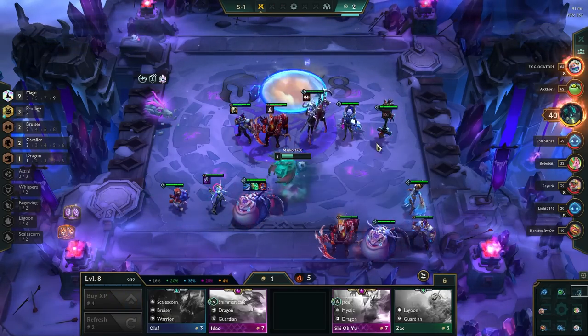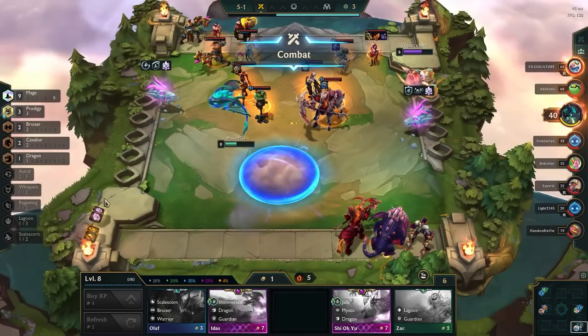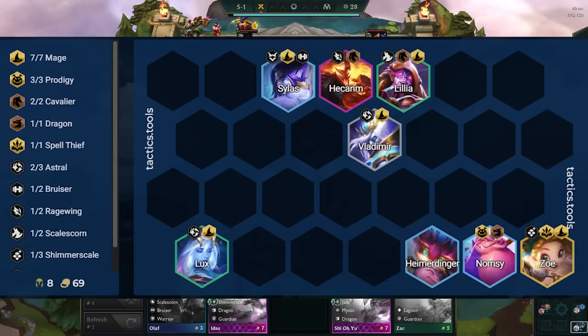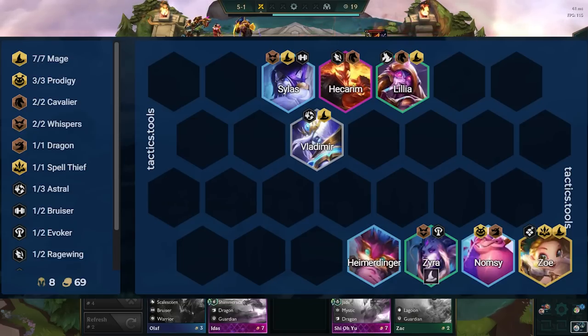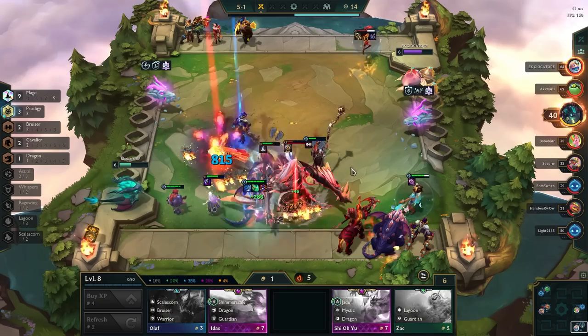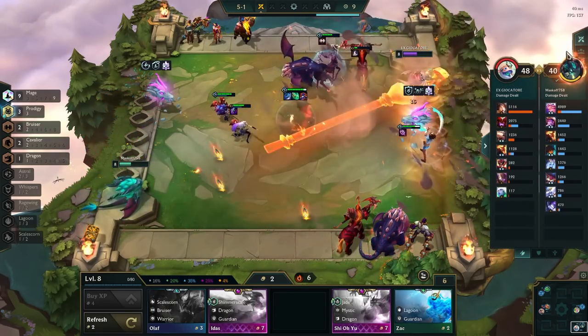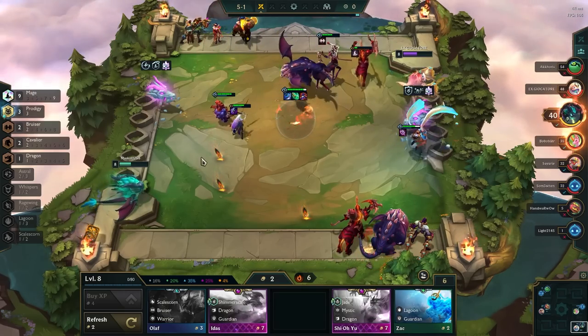When you hit level 8, you have a couple of different options. The 8th unit you play depends a lot on what your augments are and what the level 7 board was. If you ran 7 mage, Hecarim is a great unit to add in for extra CC and tankiness. If you ran 5 mage, you want to add in Bard or Soraka for extra utility. If you have plus-1 mage, you always want to go for 7 mages by dropping Lux. And if you have the option to play 9 mages, you definitely want to do that as well, as you have an insane amount of damage coming out of Namsi at that point. Just pay attention to whether you need more damage or frontline before choosing which variation to go for.